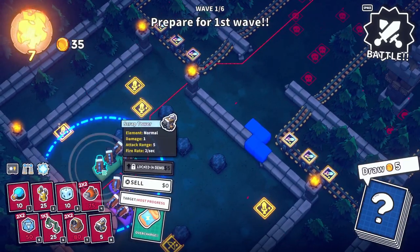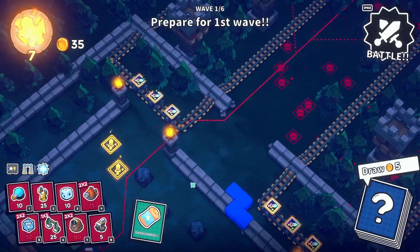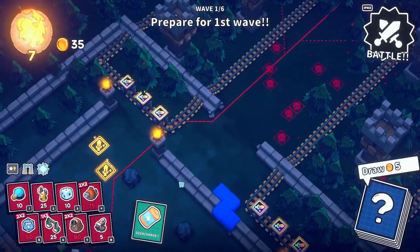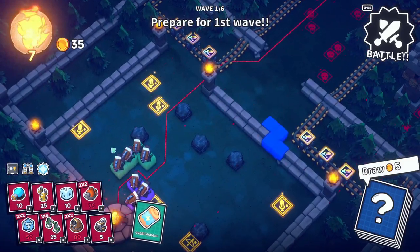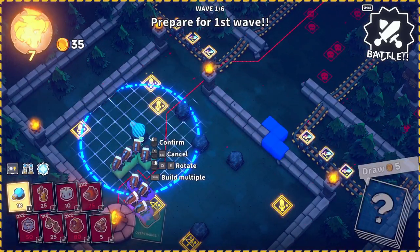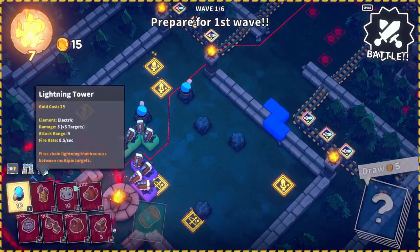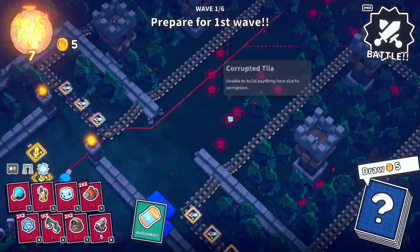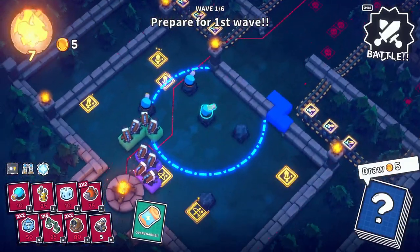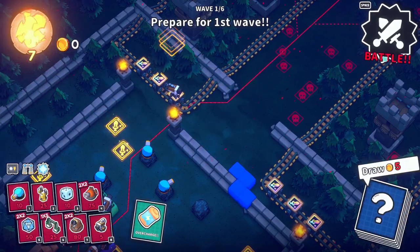How much do these sell for? Nothing — right, that was the whole point of them being so cheap. Maybe we can put a couple of towers here as well. Get those out of the way, one here. We can put one on one of the mine carts, I guess. Alright, let's see how this goes.